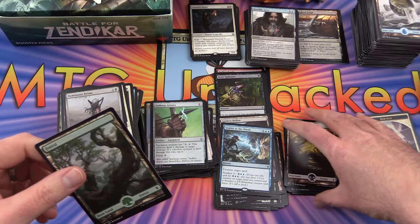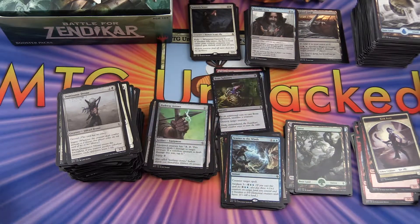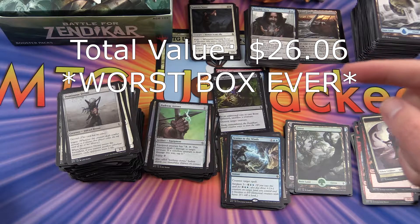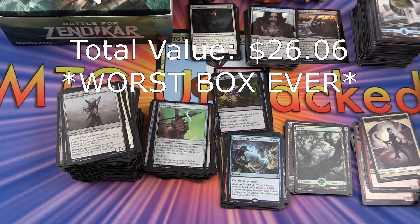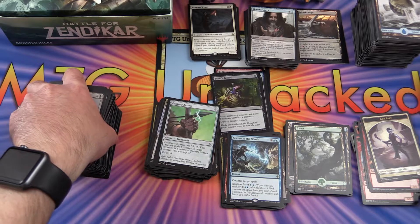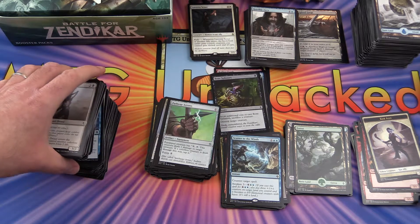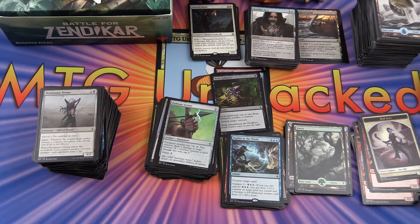So that was a decidedly mediocre box of Battle for Zendikar. I'll pop up the total here — I'm not expecting it to be that great. But I really enjoyed the artwork on this set; this is probably one of my favourite sets artwork-wise. Just love the Eldrazi stuff, all the colour, different inventive creatures they've come up with — pretty good from that perspective. Definitely worth the time just to look at that stuff. I hope you enjoyed this video; if you did, give it a thumbs up, hit the subscribe button if you'd like to see more Magic: The Gathering unboxings, and have a great day.